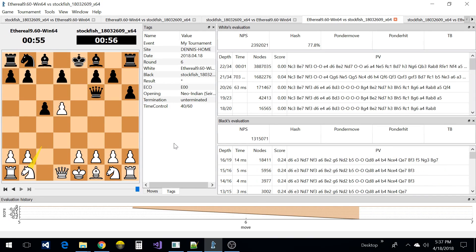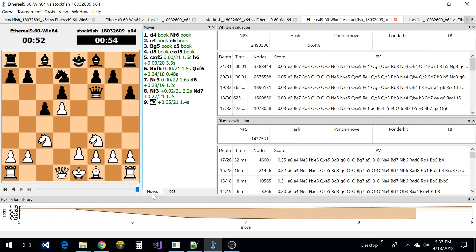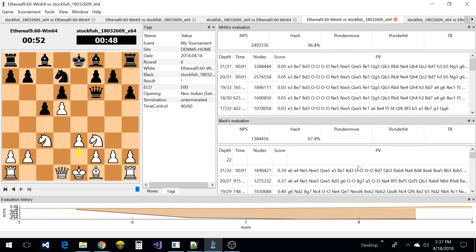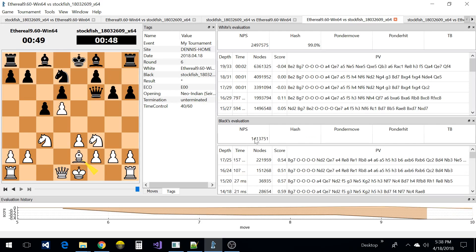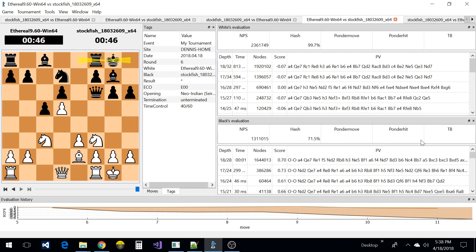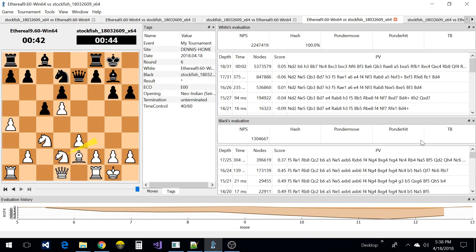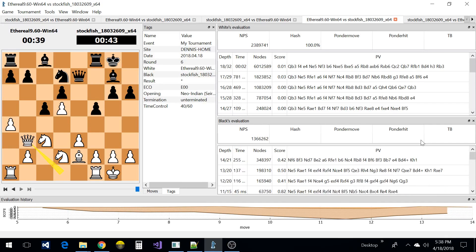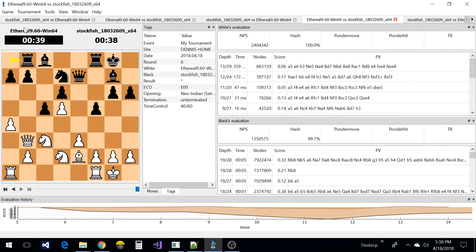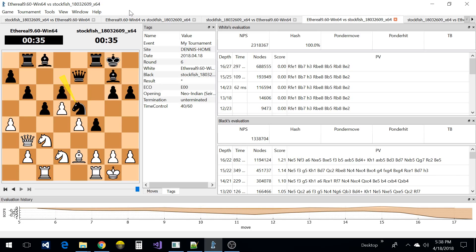You can see the moves changing in this tab down here. You see evaluation history down at the bottom, the PV, and some other stats displayed here. I believe I have Syzygy hooked up to Stockfish — the six-man. I don't believe I have it hooked up to Ethereal.